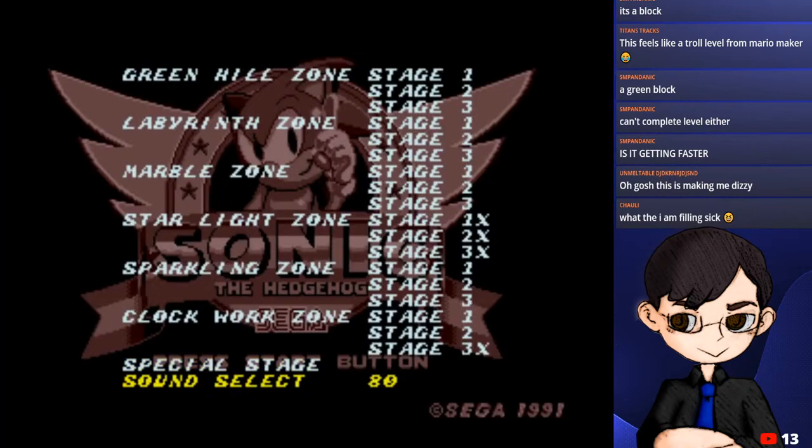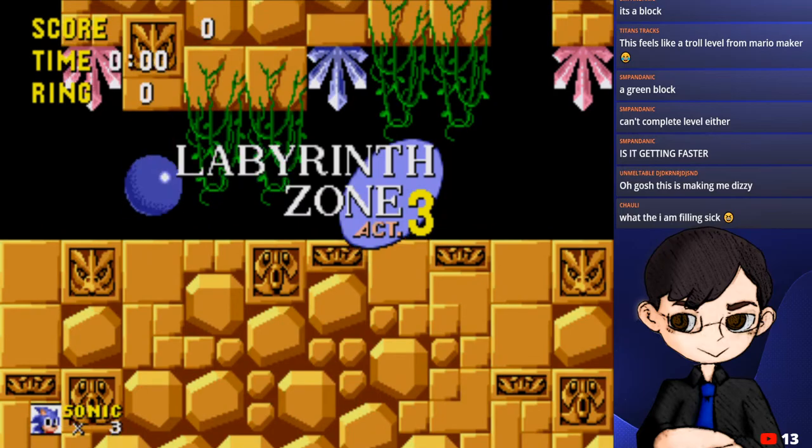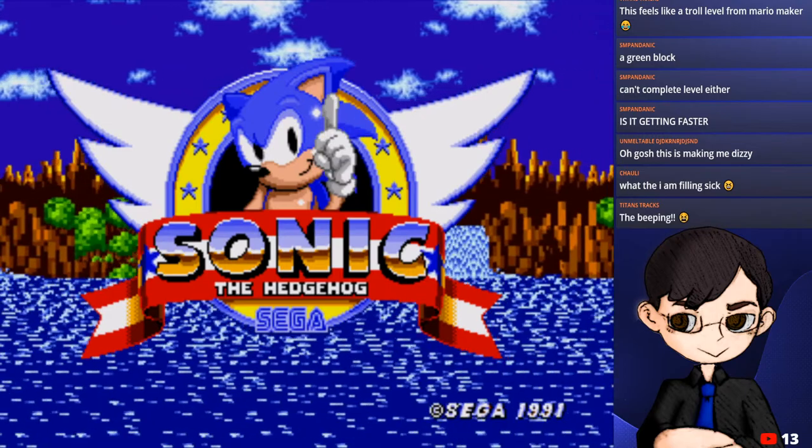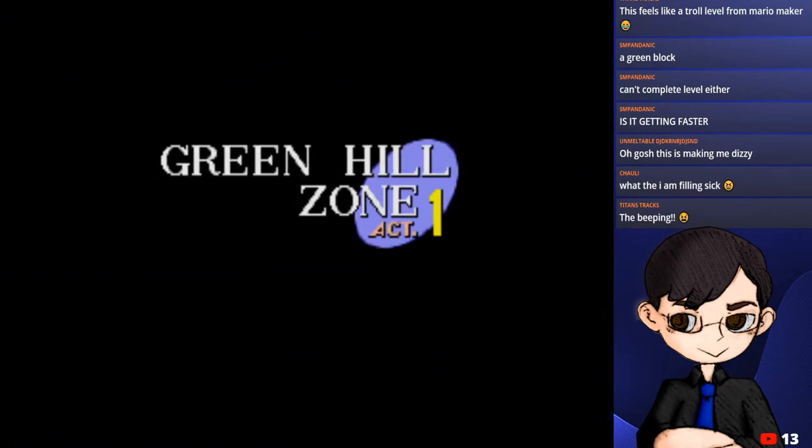There's one last thing I want to show. Apparently if you hold the B button while in the level select menu, it loads a weird version of Act 3 of Green Hill Zone used as a test for the ending. It didn't work though. Basically there's this weird version of Act 3 of Green Hill Zone which is used as a test for the ending. Let me see if there's a way to access that. Nope, there's no way. I accessed it by accident before and said press B, but I can't figure it out.